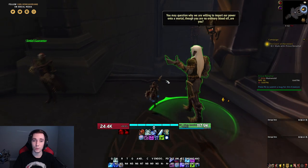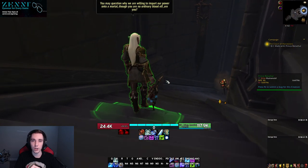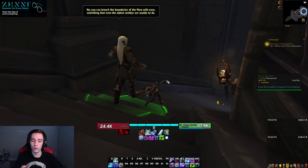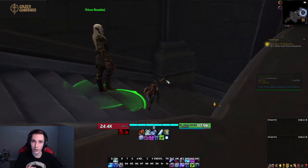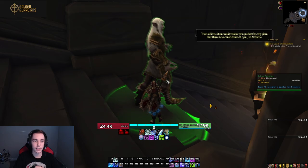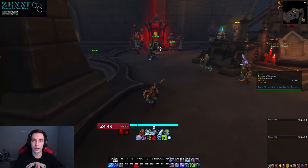Within your covenant sanctum there are a bunch of different systems that will get unlocked as you progress through the quests — mainly the main quest line you pick up in your covenant sanctum. Your covenant storyline will unlock different systems such as mission boards. Each covenant also has its own unique quirky thing, mostly for cosmetics or fun systems that you can progress weekly.